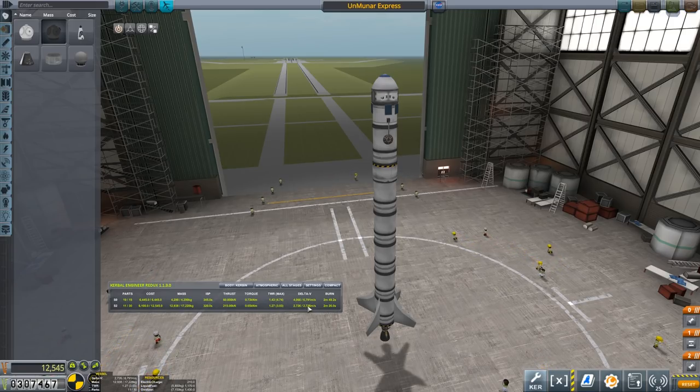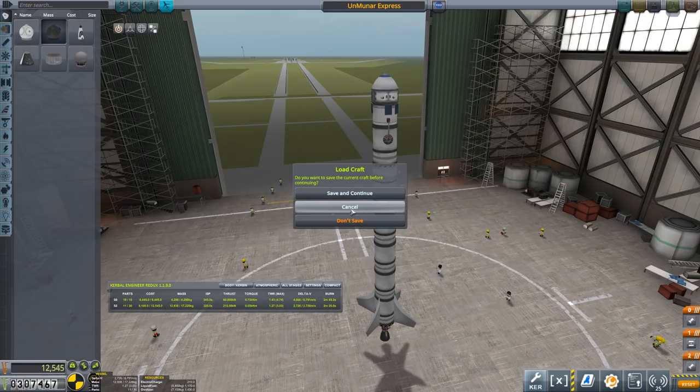It's pretty much the same kind of rocket we've been using before. The Delta V is 6,700 or thereabouts total. The first stage on this thing doesn't really get us into orbit. In fact, if you have a look at the thrust-weight ratio, it's really low. So it takes quite a while to take off. But once this next stage takes over, it'll get us all the way into orbit and then all the way to the moon.